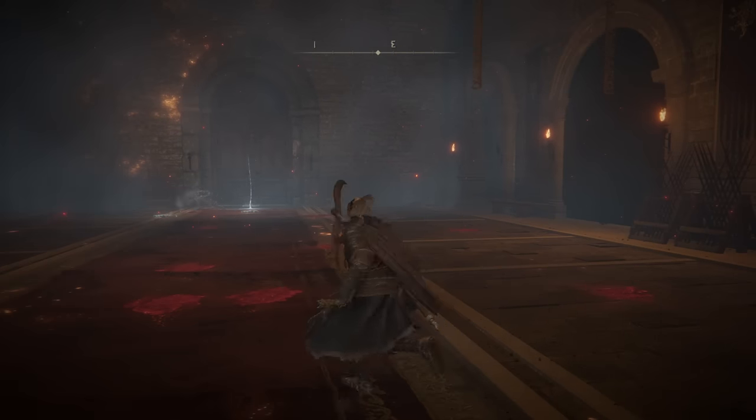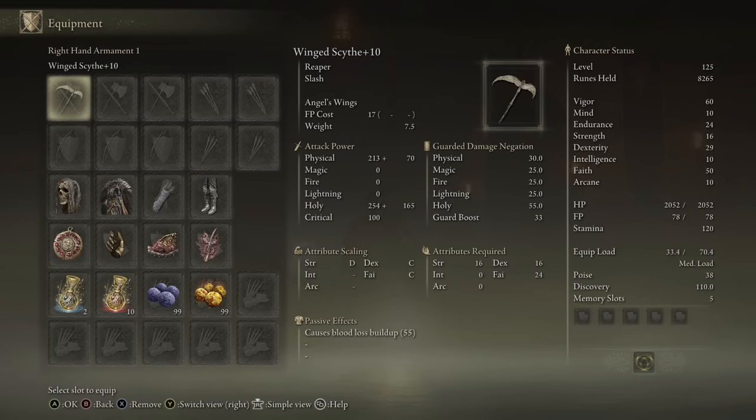For the fourth and final Scythe of the video, here is the Winged Scythe with its unique Ash of War, Angel's Wings. The design of this weapon is absolutely loved. It does not have unique attacks, but the Ash of War is very unique — it's basically a holy version of Loretta's Slash. If you hit somebody with it, they will not be allowed to use Flasks for a certain duration, which makes it very useful for invasions. Hit a host and his co-op summon at the same time, and neither can heal. The Flask debuff lasts about 15 seconds.